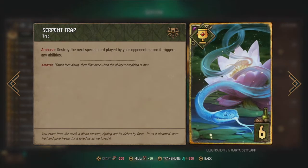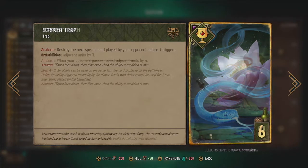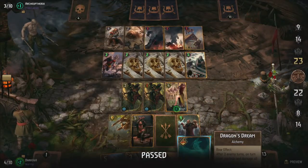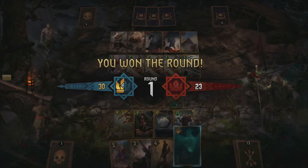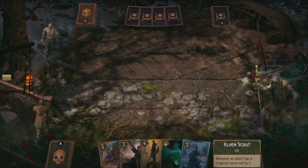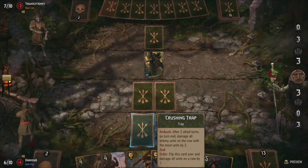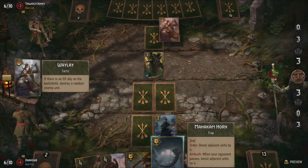The serpent trap counters the next special card your opponent plays and is a great defense in general. Last but not least, we have the Mahakam Horn, which boosts its adjacent units by 4 each when your opponent passes. A lot of players forget this card exists, causing them to pass on rounds they think they've won, only to lose because of the 8 extra points it generates on a pass — sometimes leading to a very easy win due to the massive card advantage. Traps count as artifacts and can therefore be countered by artifact destruction cards, though not a lot of players run more than one of these, so this is usually not a problem.